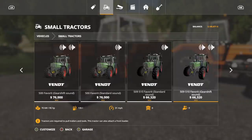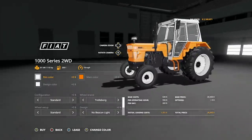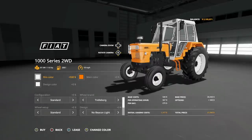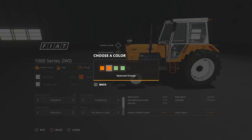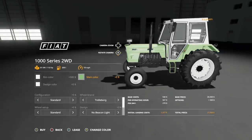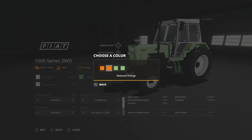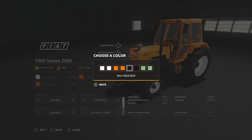Rim color options include worn white, restored white, worn gray, restored gray, worn black, and restored black — the restored options cost a little extra. Main color has worn orange versus restored orange, and worn green versus restored green — you get an older look versus a newer look. Design color affects the cab interior with orange, black, and green options. Configuration includes standard, a 100 kg front weight bracket (which allows a front three-point hitch), and a 700 kg front weight.